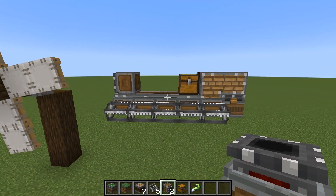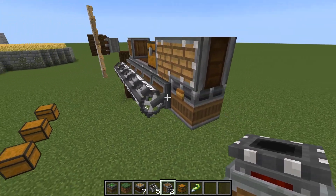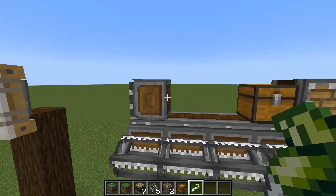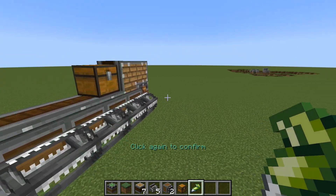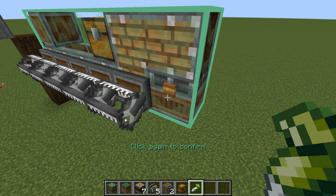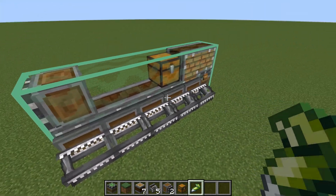Everything here is in place but there's a slight problem: as soon as this bearing starts to turn it's going to leave the chest behind because it's not part of the contraption yet. So we're going to glue it all together. To do that, right-click where you want to start — you'll hear the loud squeegee slime noise — then draw this out to decide what to stick together. Move it across so that everything is in a big green box. Right-click again, it makes the sticky noise, and now everything in there is all stuck together.